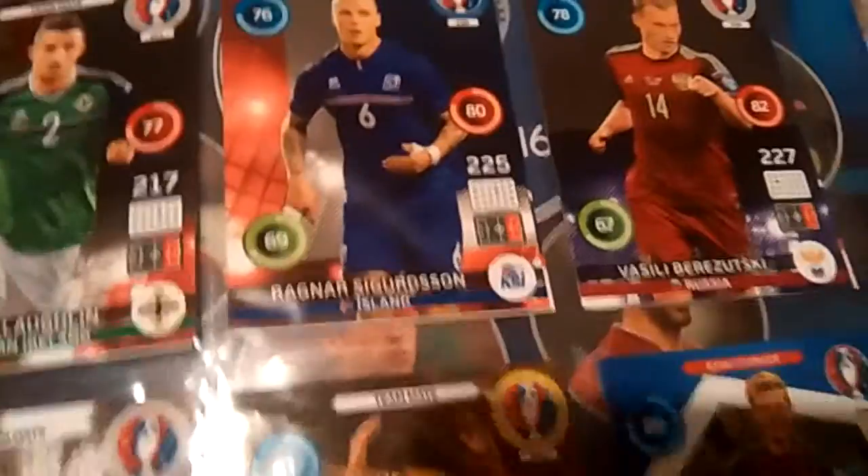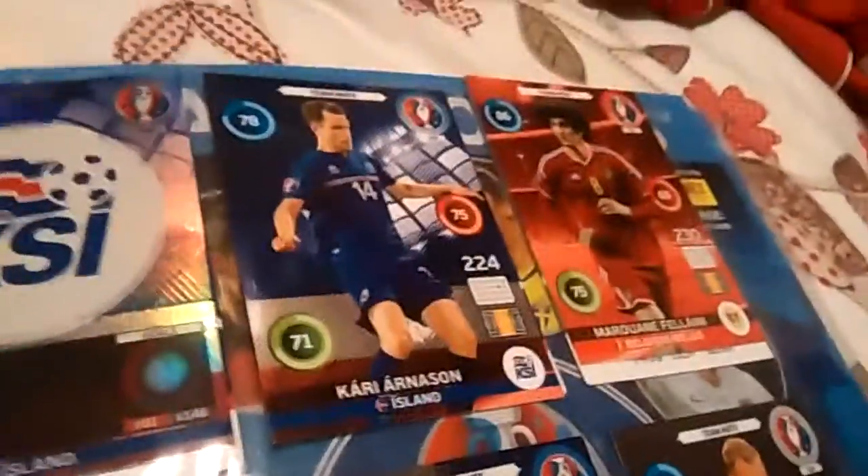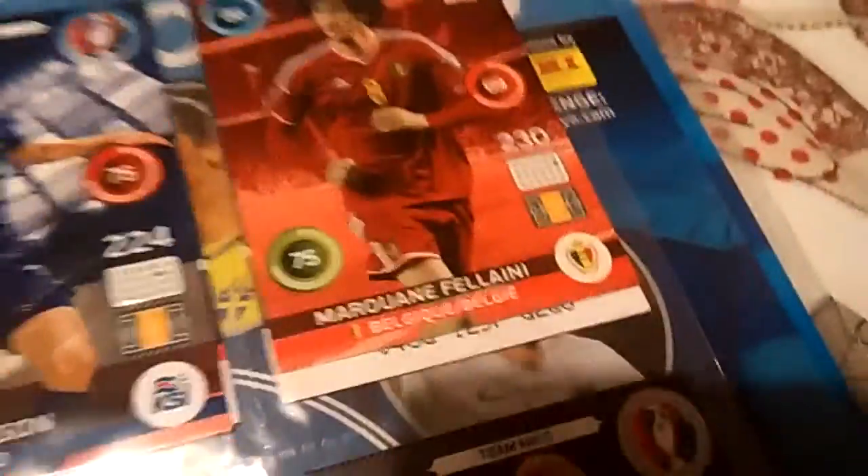Next up we have another teammate player called that guy — I can't pronounce his name. And you have the Iceland badge. Yeah, I think that's his land. And surprisingly we have that player — I just realized he's from Iceland. And we have Fellaini, the Manchester United player who plays for Belgium.